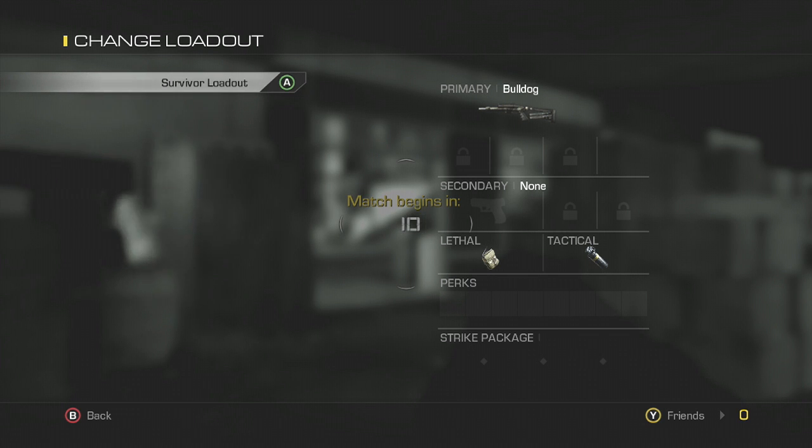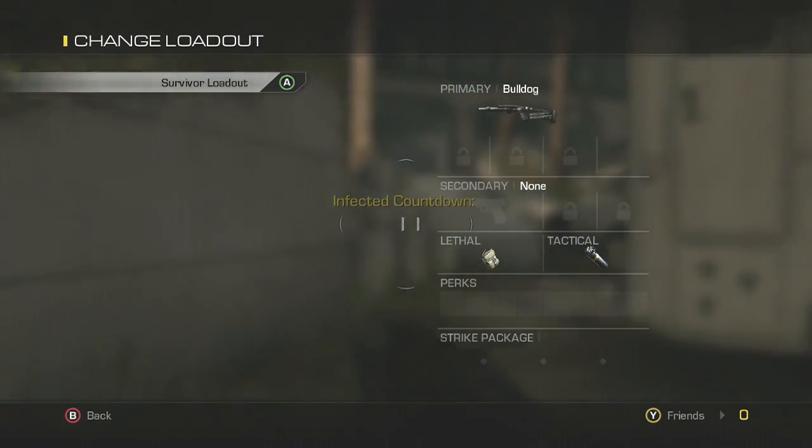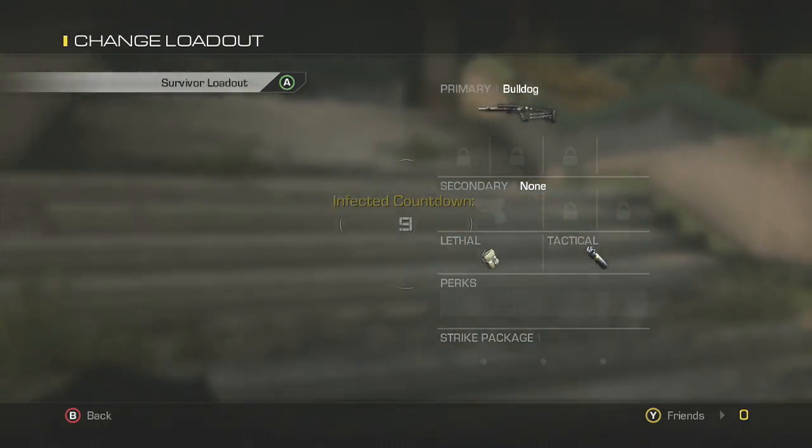All you're going to want to do is when you come to this screen, you're not going to want to select your weapon yet. And as you can see, there was a match countdown. What you're going to want to do is wait for that to go down, and now the infected countdown comes up. To not get first infected, all you've got to do is just let this countdown get all the way down to the end.